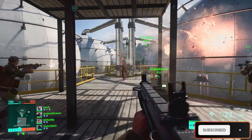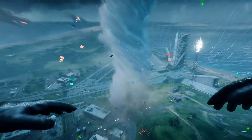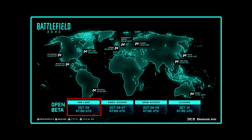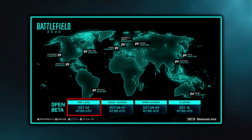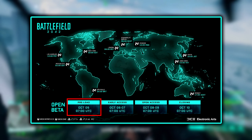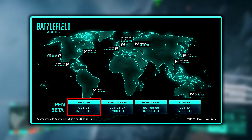Let's go through it real quick. For starters, let's take a look at the different times that we can play the beta. You're able to pre-download the game on October 5th — that's tomorrow — at 7 UTC, or 9 AM Central European Standard Time. I highly recommend you do this so you don't have to do it when the beta has already started, so remember to preload the game on October 5th.